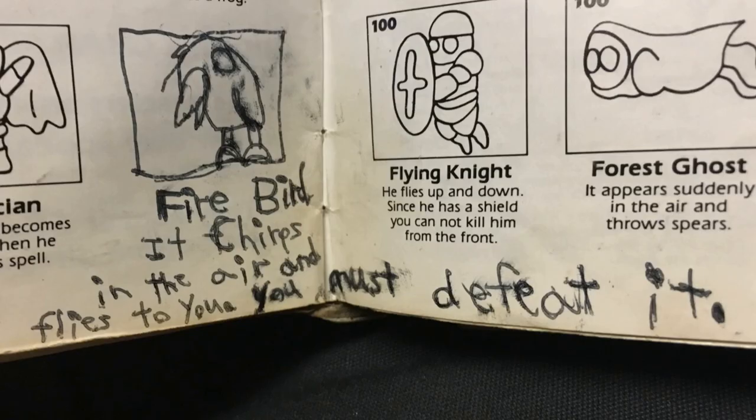There are also parts where I added an enemy — you know where it tells you all the enemies in the game — I added one called the Firebird. There's a raven in the game but I found a bird with a slight difference so I called it the Firebird, and all I wrote was 'it chirps in the air and flies to you, you must defeat it.' It's very important that you added that to the manual.